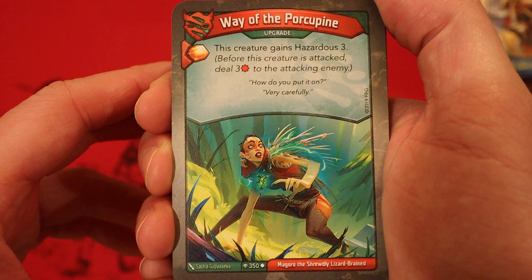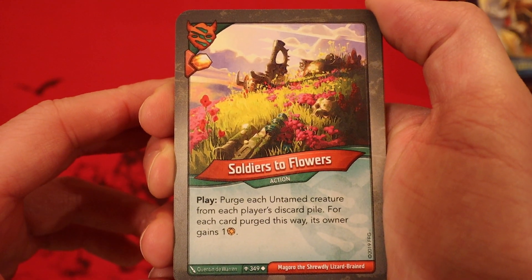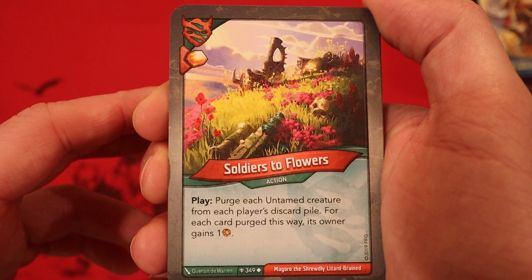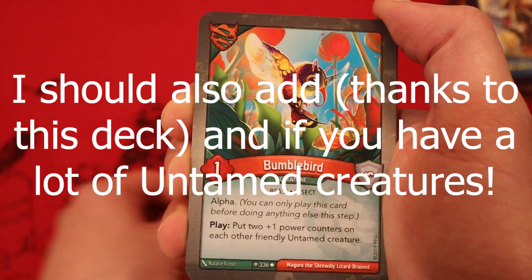Wave the Porcupine. It's an upgrade — this creature gains Hazardous 3. Soldiers to Flowers: purge each Untamed creature from each player's discard pile; for each card purged this way, its owner gains 1 amber. Very nice if you're the only player with Untamed.